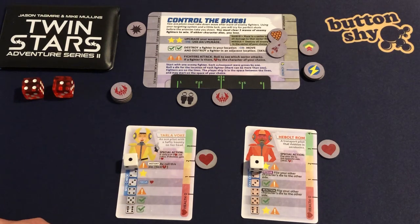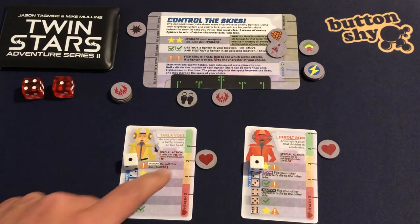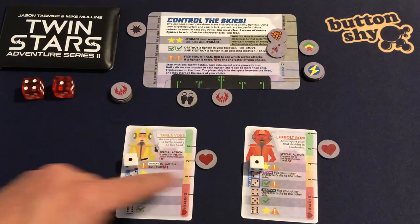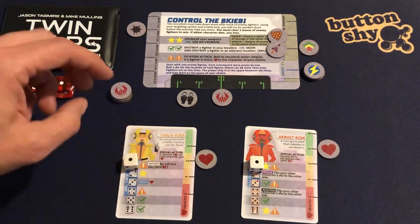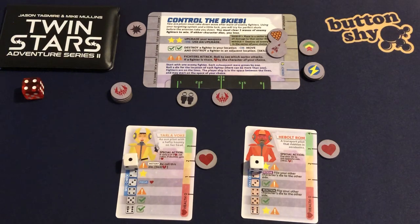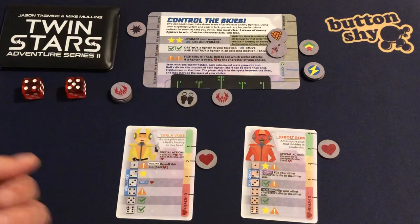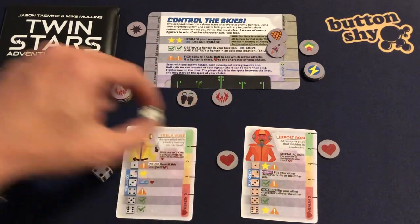I have an instant here — I could re-roll this die, but I have to skill check. The skill check range is so small I'm just going to take it. I roll for sector five — nobody's there, so I don't take any damage again.